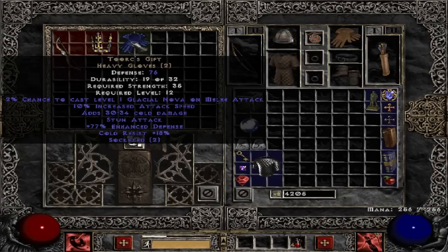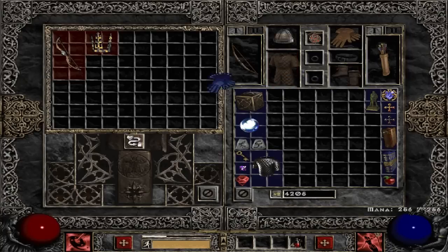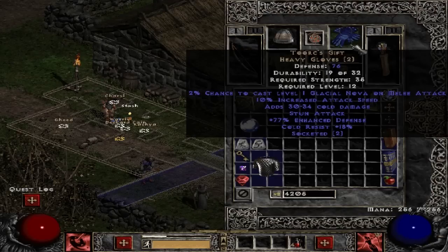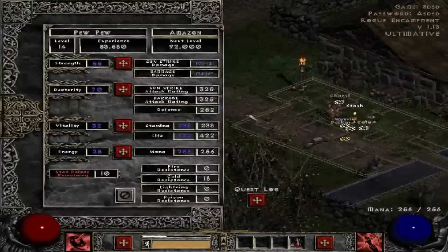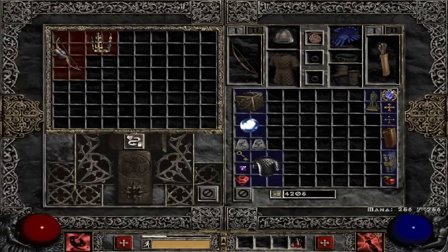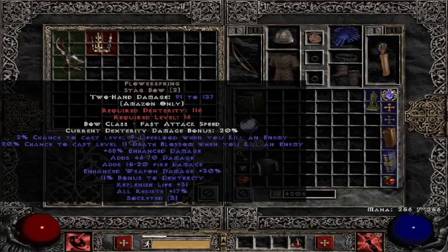I got some gloves that increase attack speed, add cold damage which is really nice, have good defense, and cold resist. And we got a bow which is awesome, and it does a lot of damage. It actually has fire damage, so this might benefit us more than I thought. It's level 16 though — we are currently level 14, so we'll be able to use it eventually. Once we get that, we're gonna seriously do a retarded amount of damage.